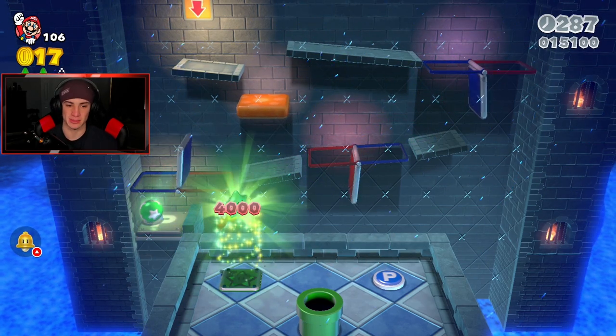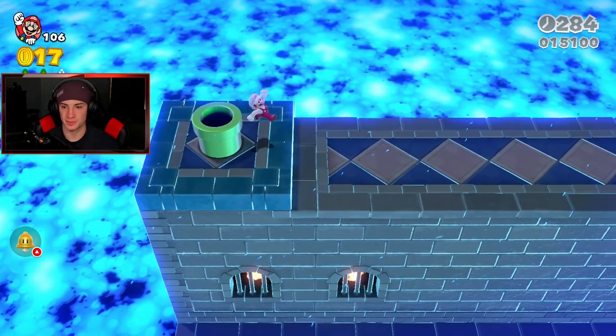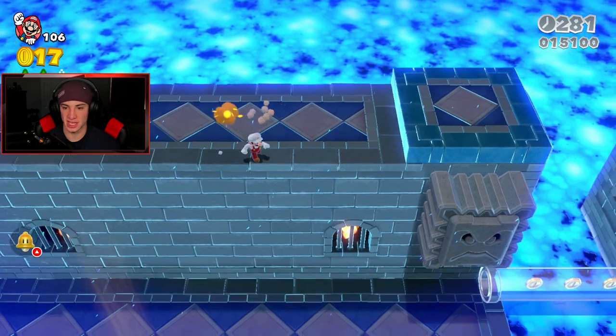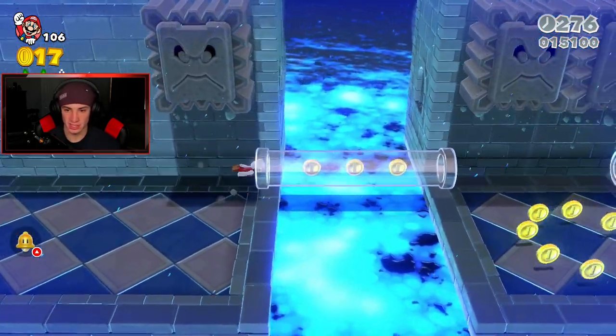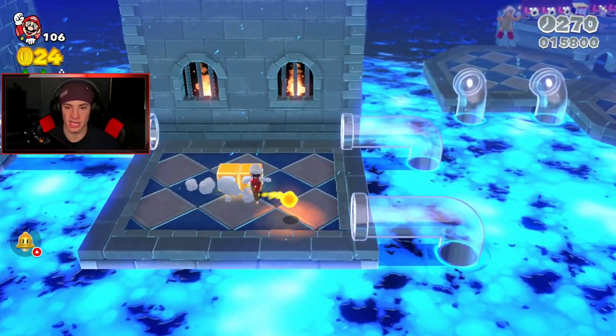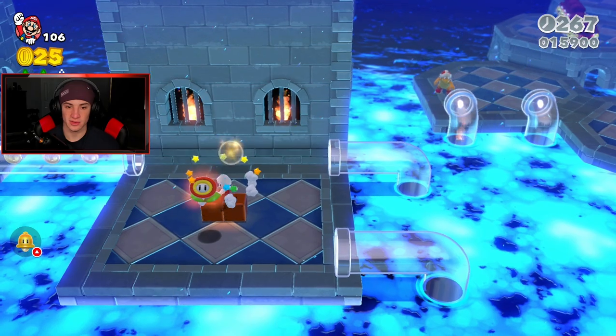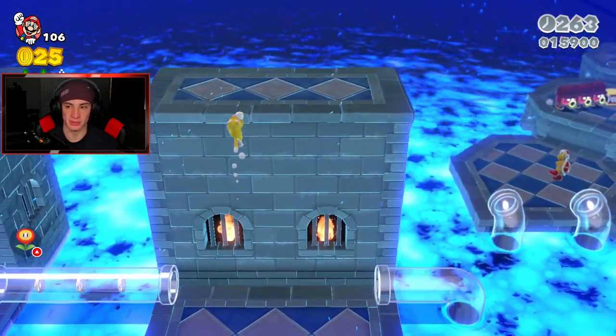Perfect, got the second green star. Still need a stamp - hopefully I didn't miss it. You can actually get this by hopping up on top of the flop, making your life a lot easier. You can just long jump through here, but you gotta remember if you hit the lava you die. I actually want my cat suit - backup cat suits are always where it's at.